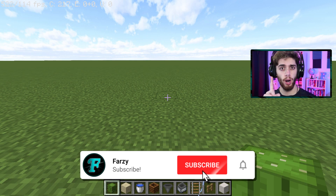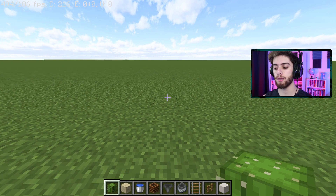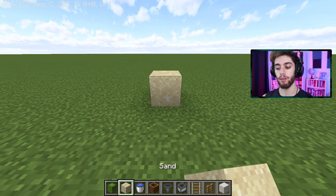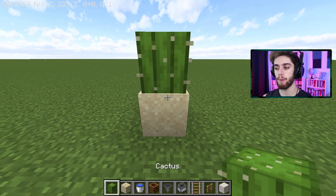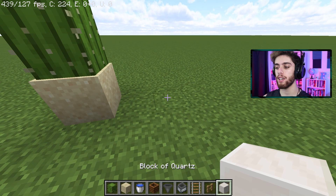So first off we're gonna make a small farm, then if you want to expand it out later we'll do that together. To make the most basic farm, take out a piece of sand, place it down, then put a cactus on top of that.